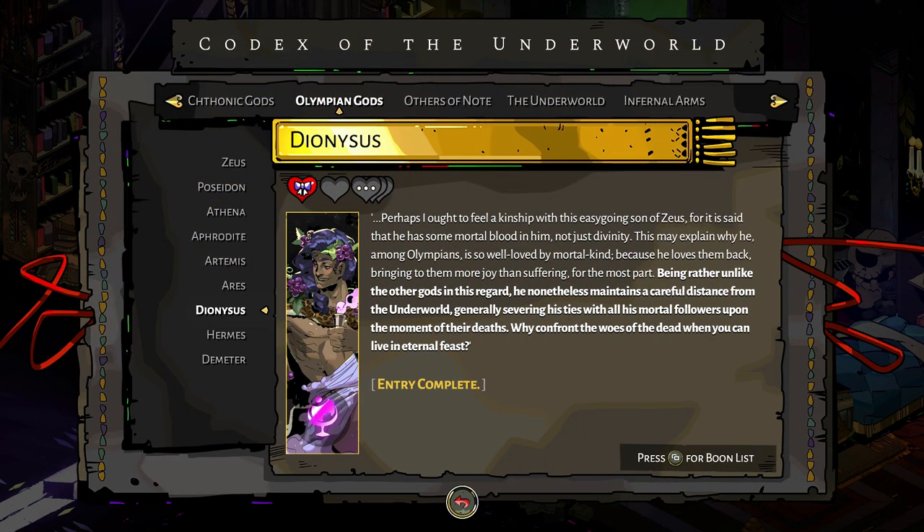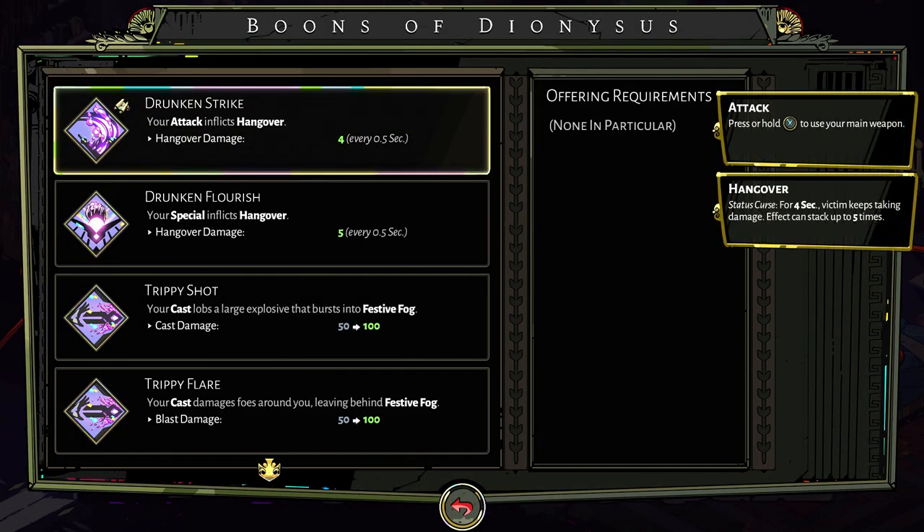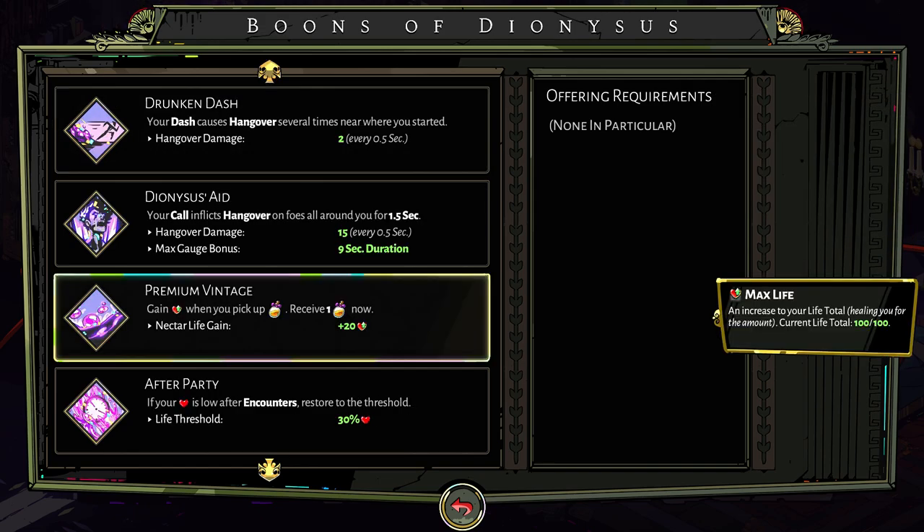Another god with absolutely amazing boons is Dionysus. He's got three that stand out. First is Premium Vintage — gain health whenever you pick up Nectar, and receive one now. If you're going the healthy route, you can jump your health through the roof. Obviously if you're not picking up Nectar it won't be the best for you, but you'll probably get a few on your travels, meaning it replenishes your life and raises it higher. If you're also going for hearts, you can get your health well over 300.